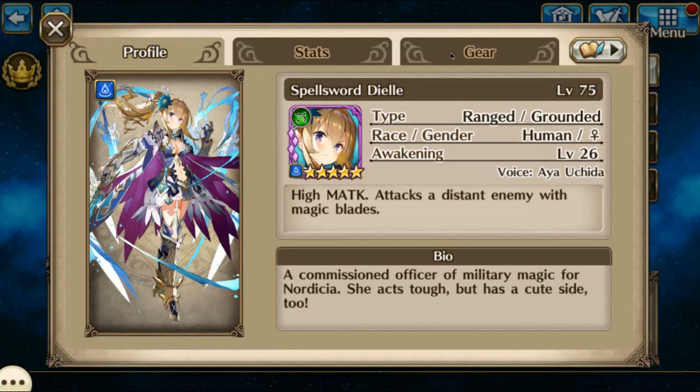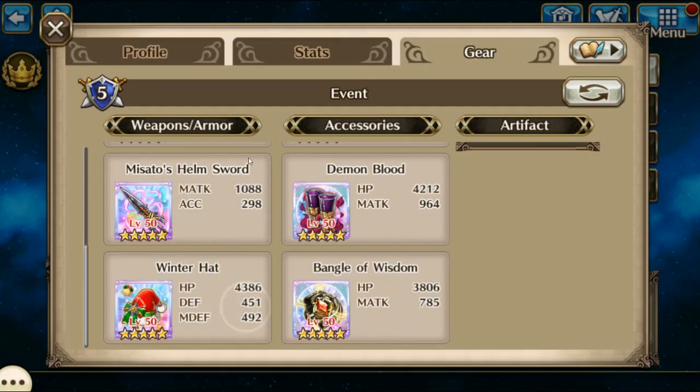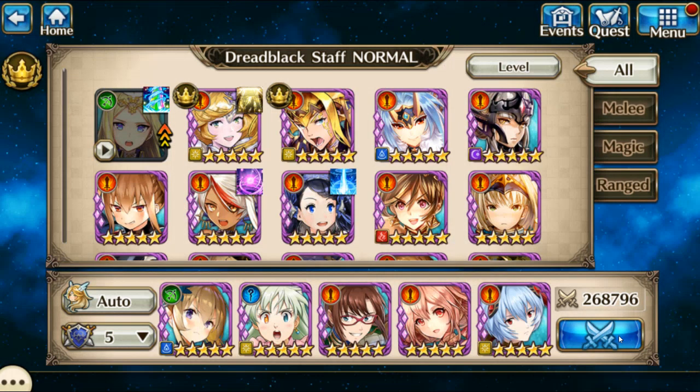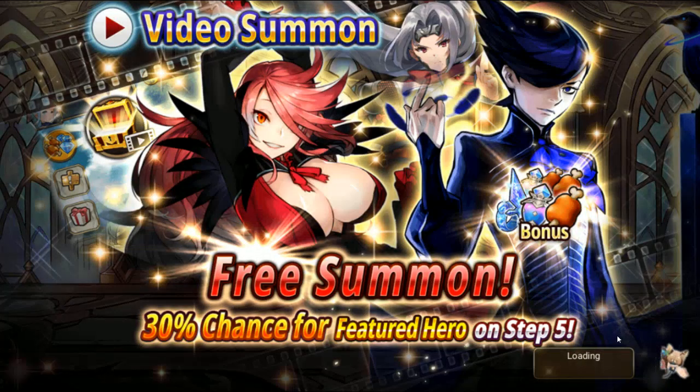And DL, who I've been testing all day, and I've decided she is really good in this fight. So here we go — free summons. The only one I'm missing is her; I got him the other day actually, so I'm only missing one now.